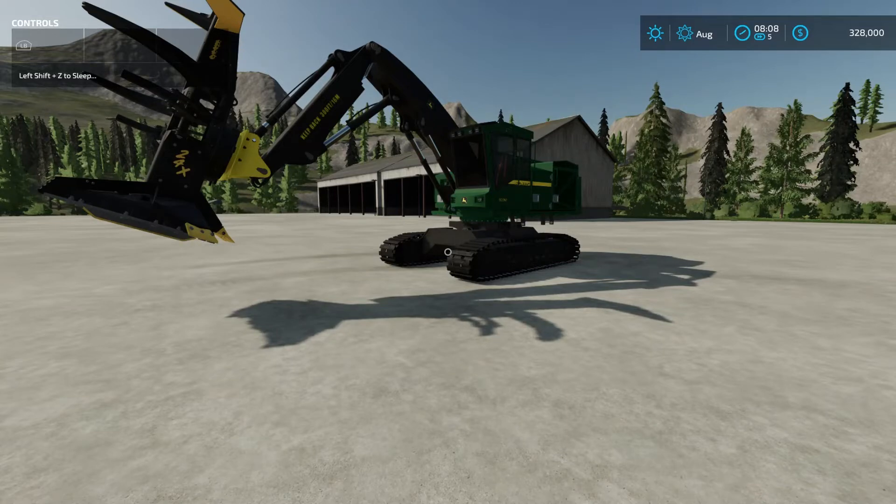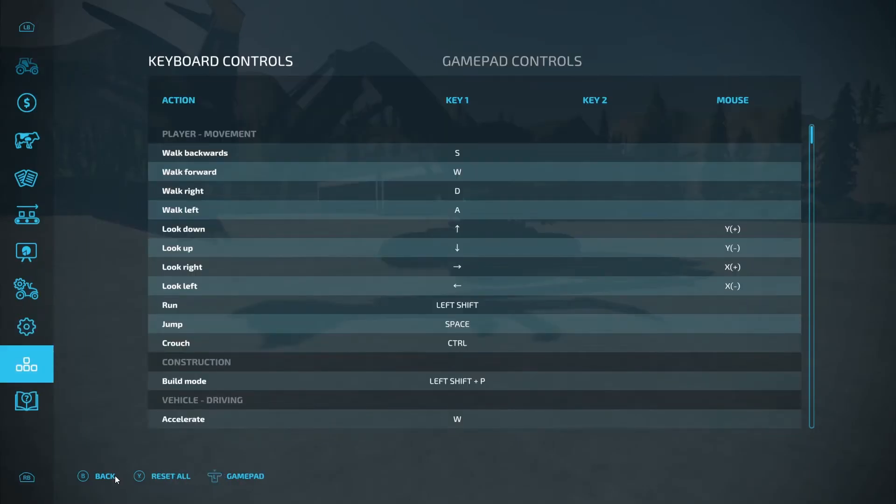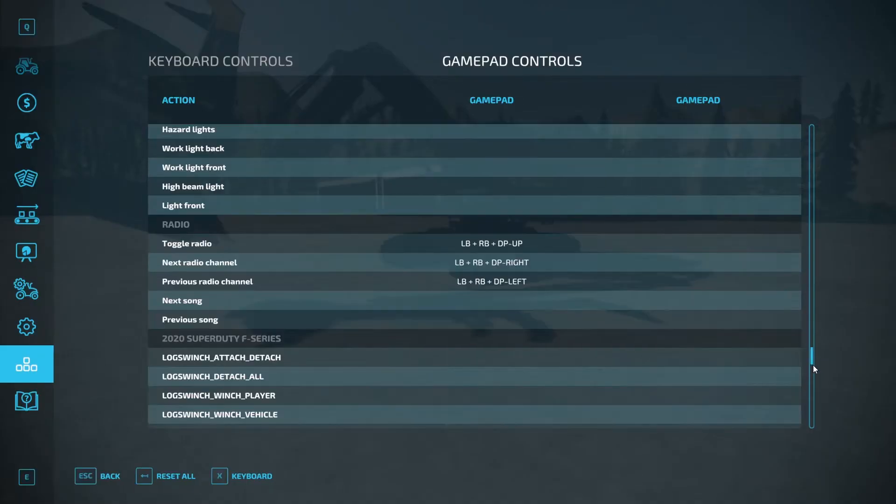I'm doing this on an Xbox controller — I'm sure it's the same for another controller. You're going to go to this menu and click your left bumper or left joystick to go to the gamepad section. Now I'm going to reset all of them and redo them to show you, so I'm going to reset all this and go all the way to where it says...